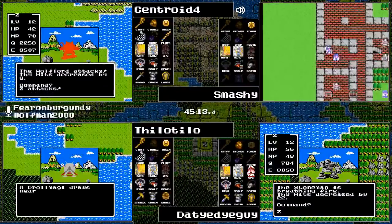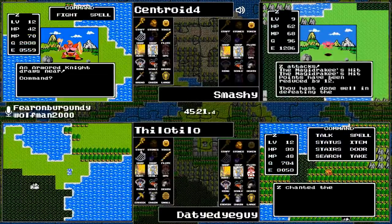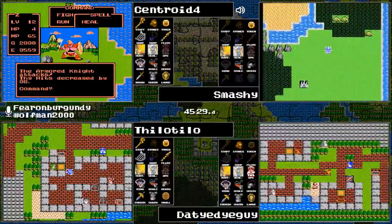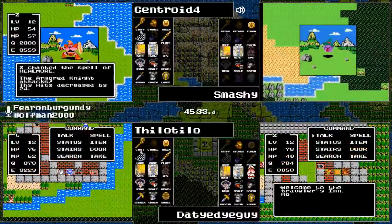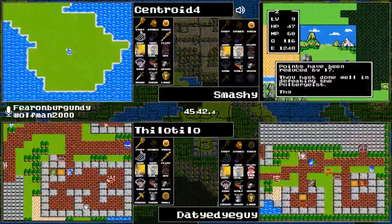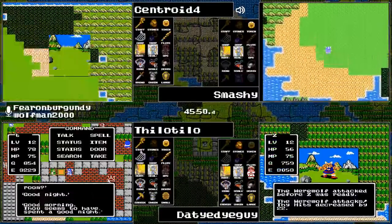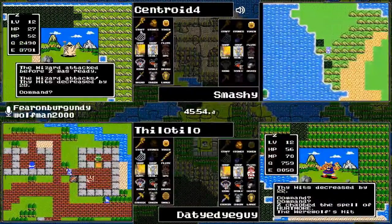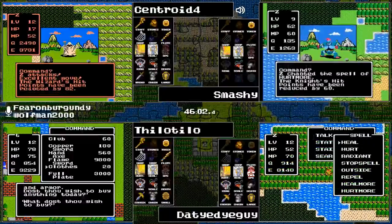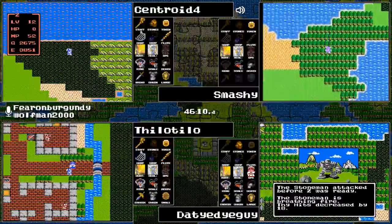Tie-Dye Guy is in Garanham staying at the inn. Already has Erdrick's Sword. Centroid is taking out an Armored Knight. Tilo Tilo is hoping for good stuff here — Full Plate, not interested. Was that an intentional swamp death for Centroid? I think so — his plan was to get back to the castle.